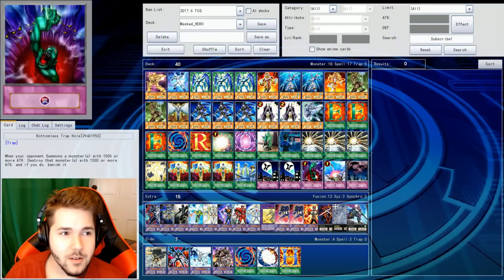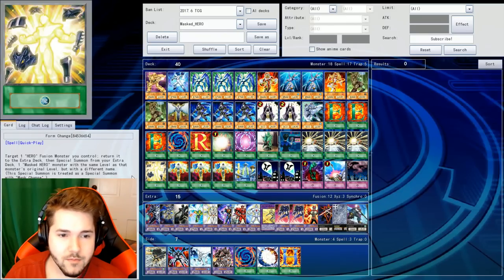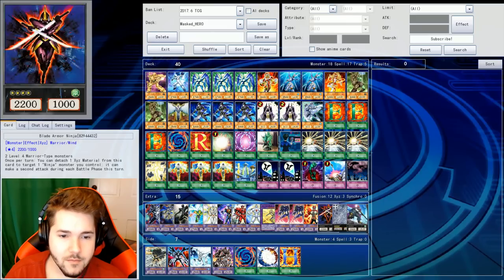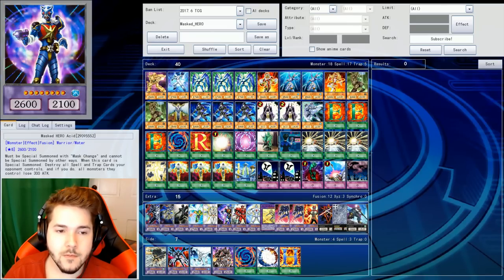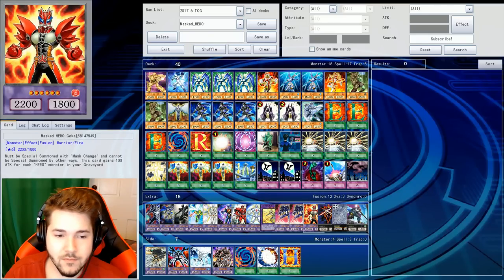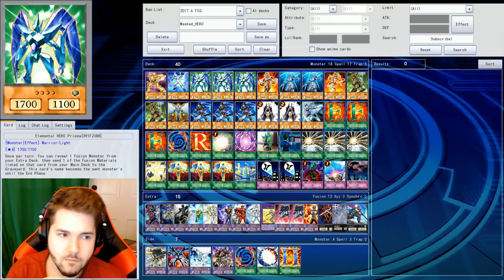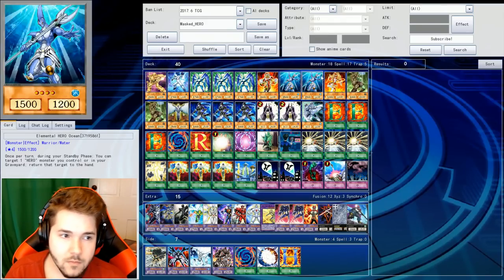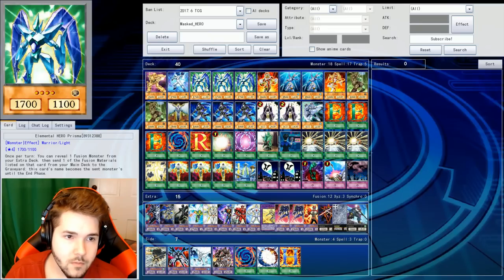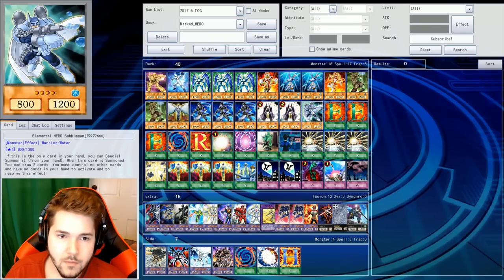They're pretty simple, really. They do revolve around fusion monsters, although not via Polymerization that much. Your main monster for throwing people into the graveyard is Prisma. You can reveal Terra Firma and send either Woodsman or Ocean to the grave. That'll boost up Goku potentially. That's all you really want to use him for.